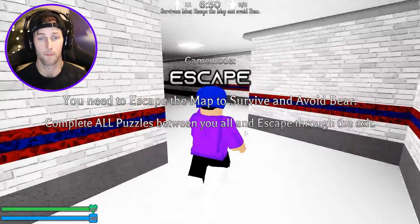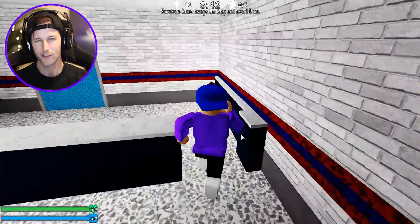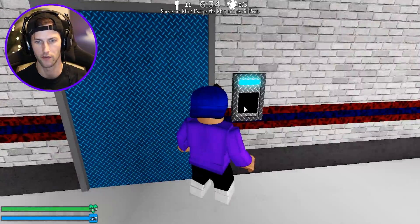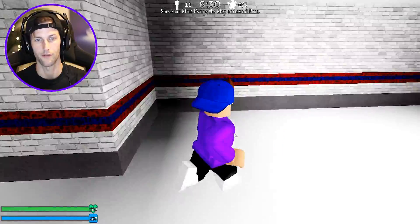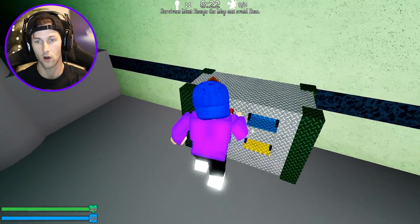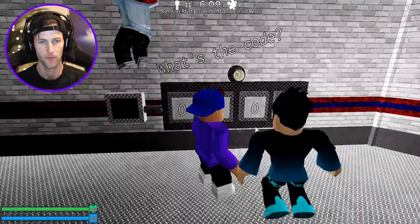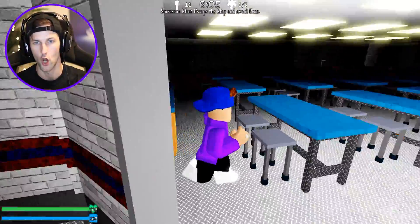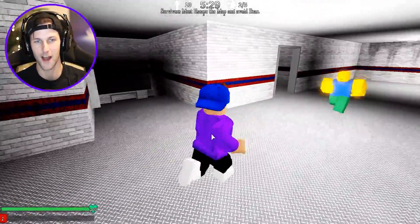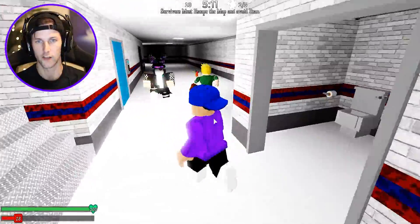Now we are at the lab map - let's actually try to get an escape. We have to find five puzzles and complete them all, then the helicopter comes or an escape door opens. We need to find a key card. They've made these maps a lot better - I don't remember ever having to get a torch for the fireplace or a key card before. I don't know what the code is yet - we have to find it. I feel like such a noob, I used to play this all the time.